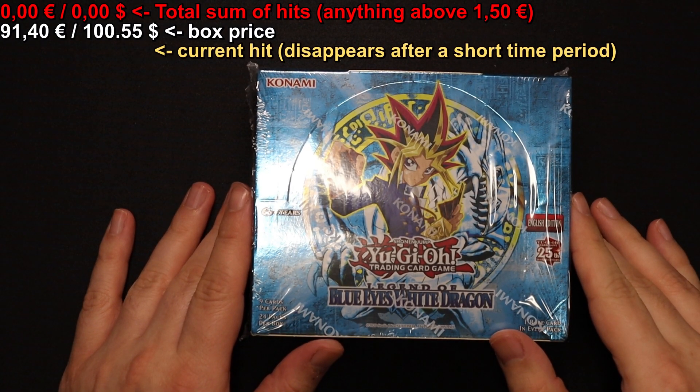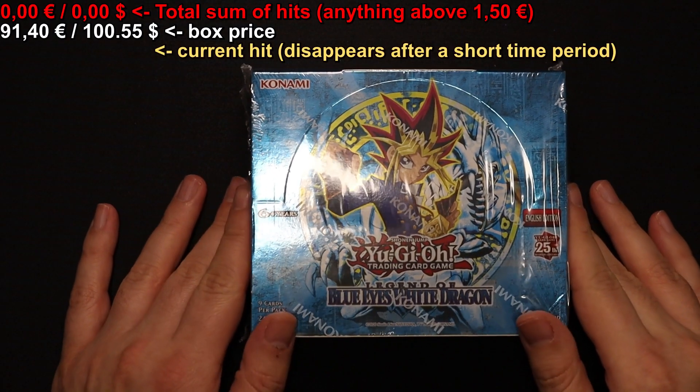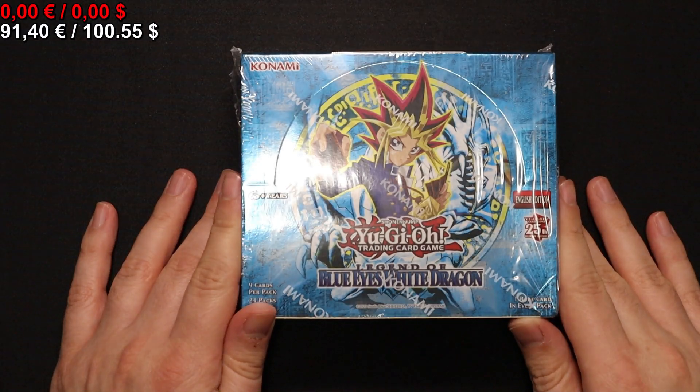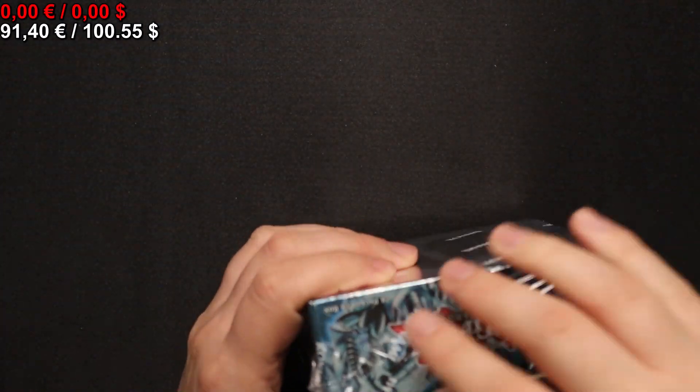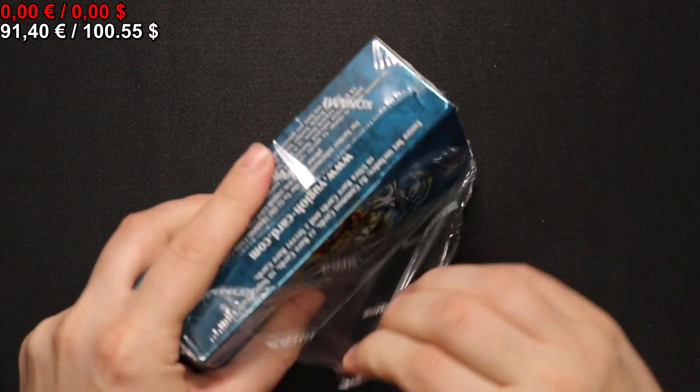Hello everyone! Welcome back to another card opening here on Simon's Card Hot. My name is Simon and today we're going to be opening a box of The Legend of the Blue-Eyes White Dragon from the 25th anniversary reprint run. So without further ado, let's open the box.